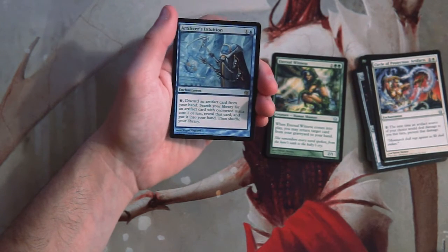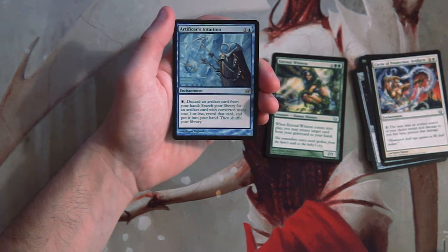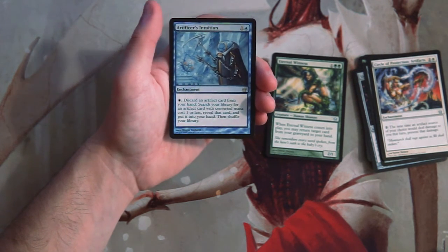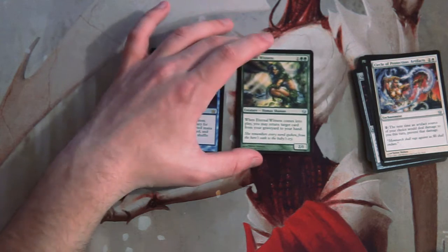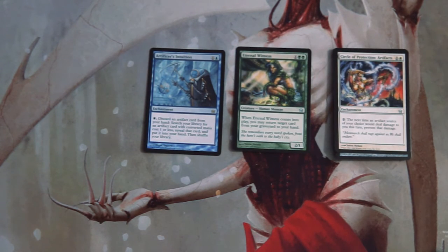Our rare is Artificer's Intuition — one and a blue enchantment. You can pay a blue, discard an artifact card from your hand, search your library for an artifact card with converted mana cost one or less, reveal it, and put it into your hand. This card is very very bad, especially in limited. So for me the pick is Eternal Witness. The Manta is actually pretty good as well. By all means tell me if I'm wrong in the comments below. If you enjoyed this video, leave a like or comment, and please subscribe. Thanks for watching, guys — I'll see you in the next Crack a Pack episode.